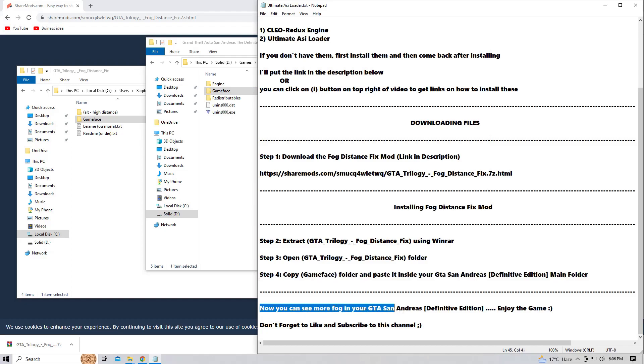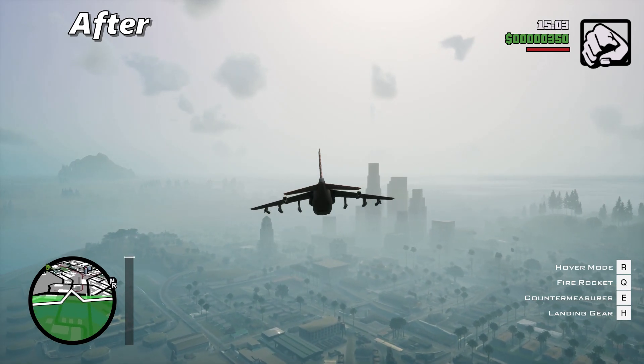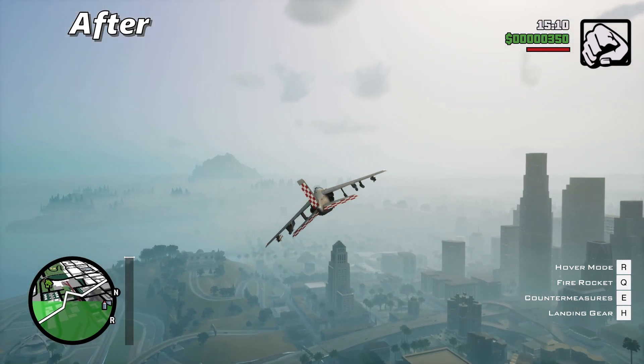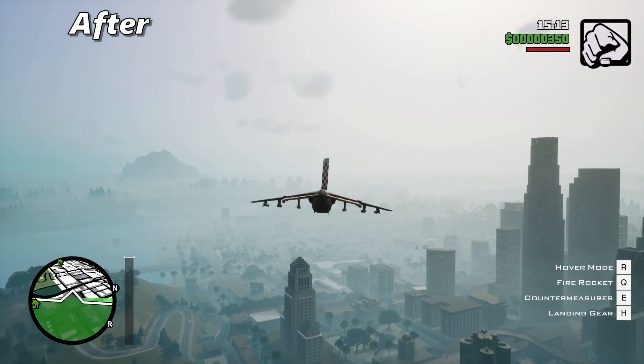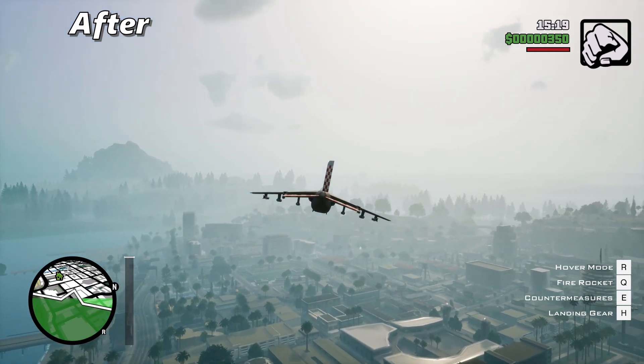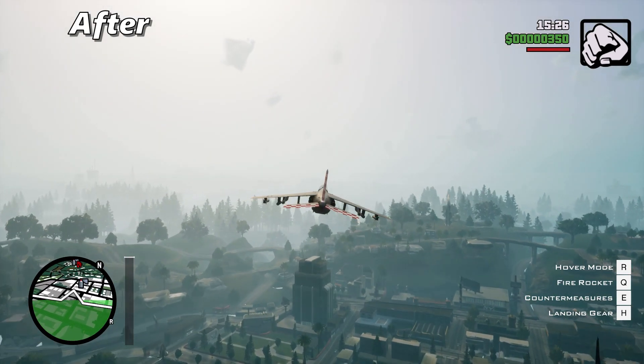Now congratulations! You can see more fog in your GTA San Andreas Definitive Edition, which will make it look much more realistic. Now this is making more sense to me — look how cool everything is looking now. What a relief! Everything is giving a sense of how far things are, and now it feels like a big map. I honestly can't believe the developers didn't consider this fog distance. I am so thankful to the modders who made this fix — thanks to Junior DGR and Jessica for making this mod.